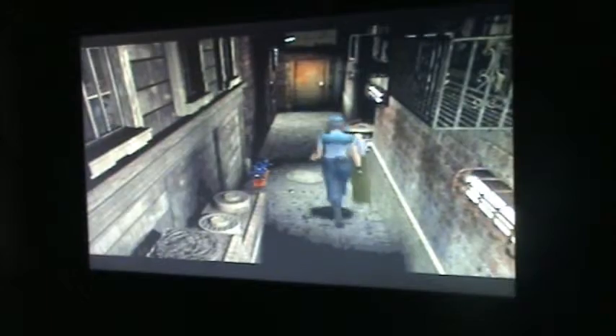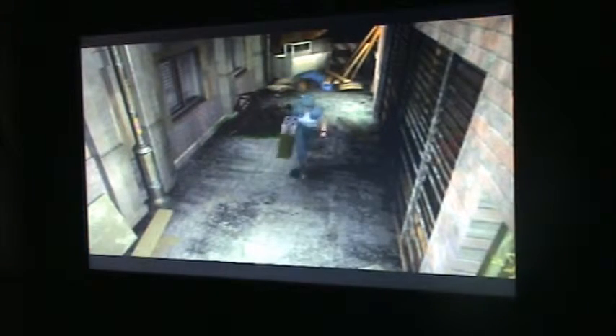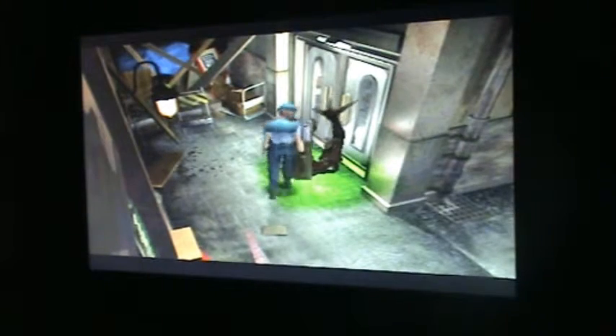Those zombies in the windows, they won't get to you. There's a crank on the floor over there — that flashing thing — and also there are brain suckers here. With that crank you'll be able to open up the shutter where you saw Brad shooting the zombies, and you'll find two sets of grenade rounds there.